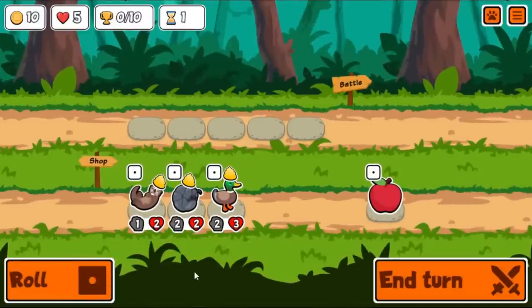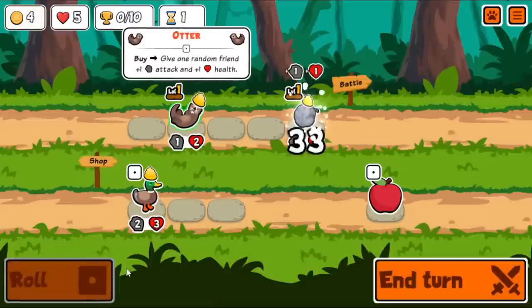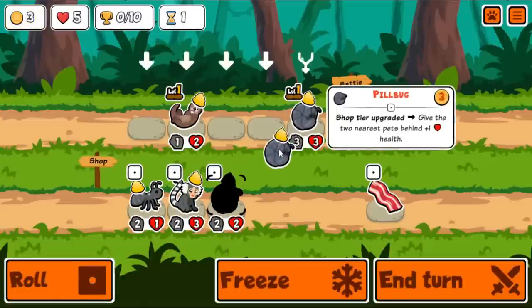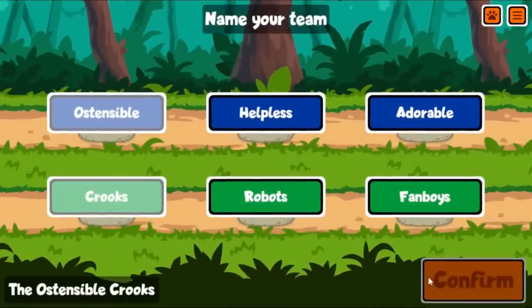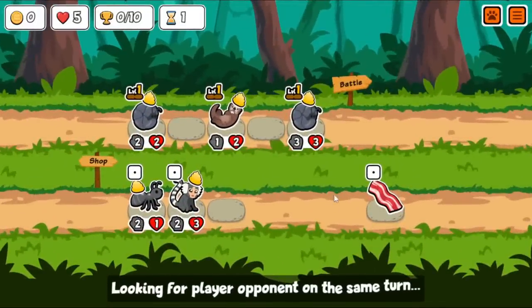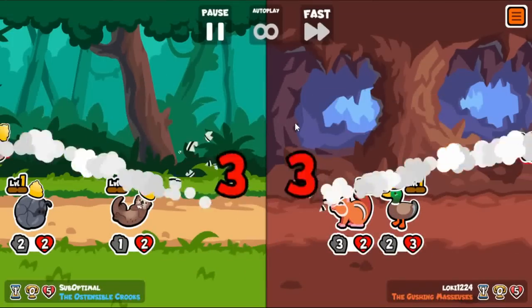This arena run shows off a classic combo of Dolphin and Skunk. This combo is actually even better than when I made a video about it before, which was probably like a year ago. Because now, on level up, Dolphin triggers multiple times instead of just dealing more damage to the lowest health enemy, so that is slightly better.